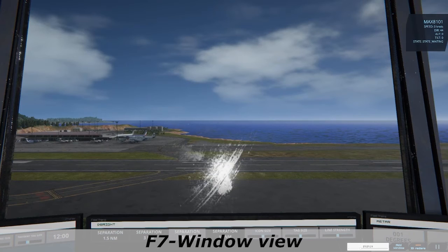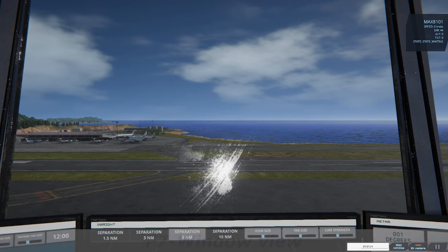Using the F7 key you will have a view of the airport through the tower windows, just above the screens of your workstation.